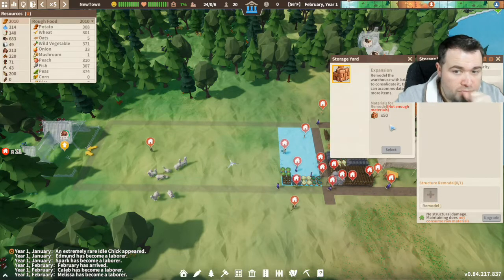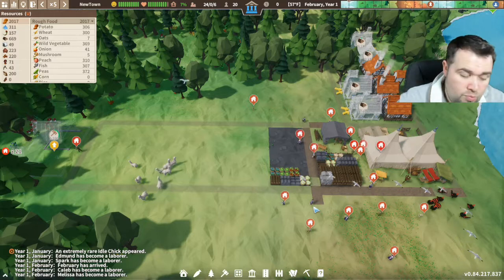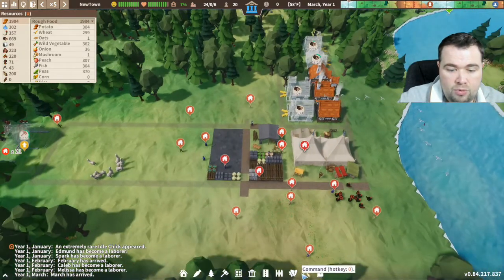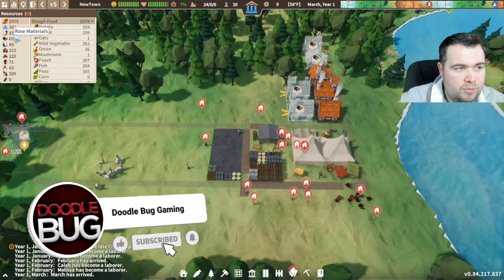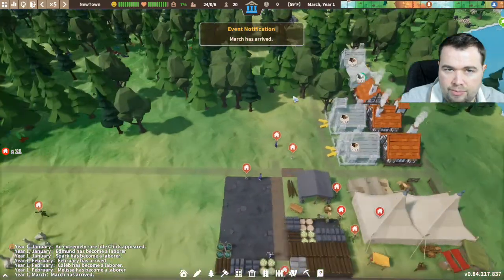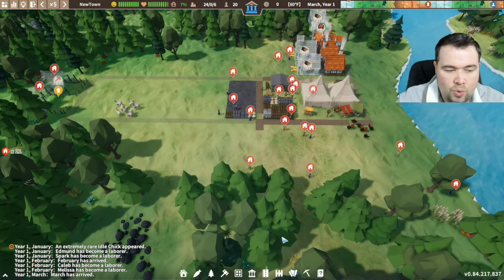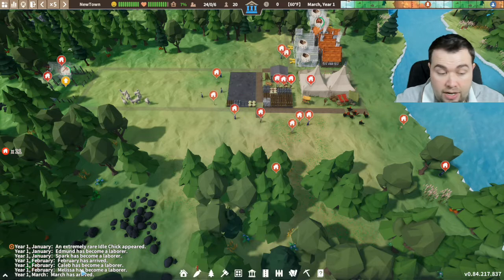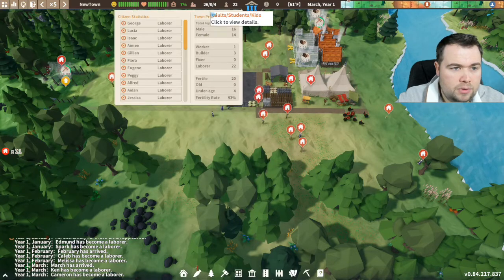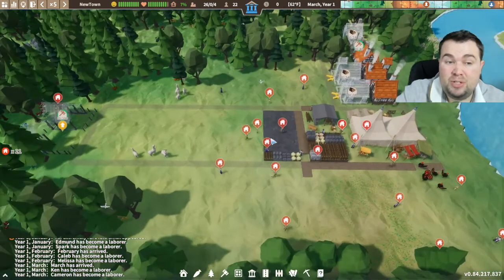Later on in the game you can configure storage to only hold specific items like stone or certain materials, but at the beginning we won't do that because we haven't unlocked it yet. We've got five technology points so we can unlock stuff when we actually need to. We're good with the wood for now. These other builds will slow down because I've prioritized the hunter's hut. You can see some animals here so hopefully the hunting lodge will get them as quickly as possible. Some of the kids have obviously got older and become laborers - we've now got 22 laborers because we haven't got any other jobs available yet.